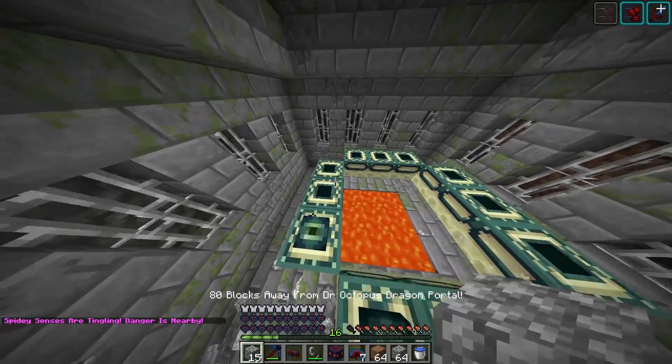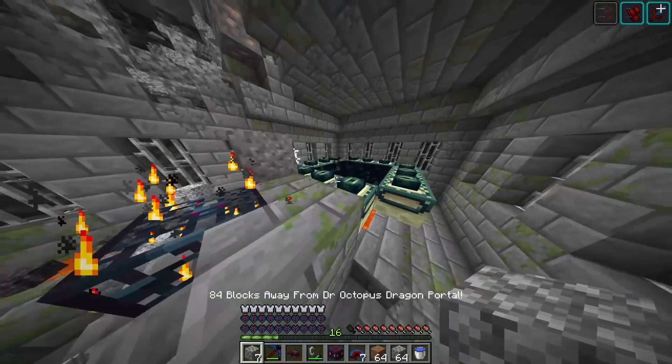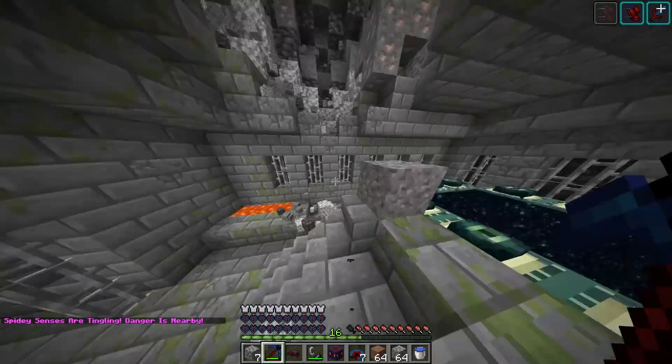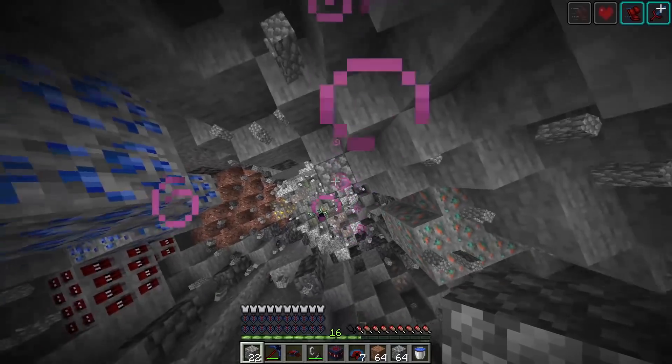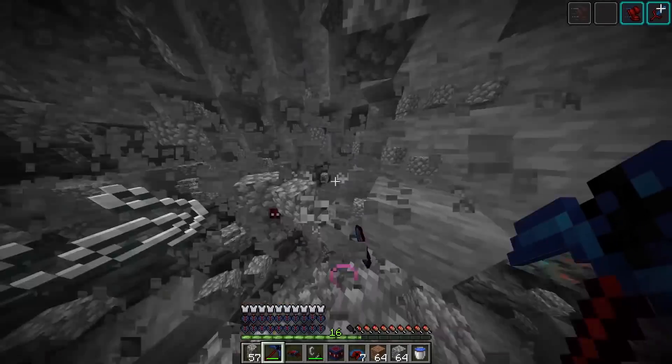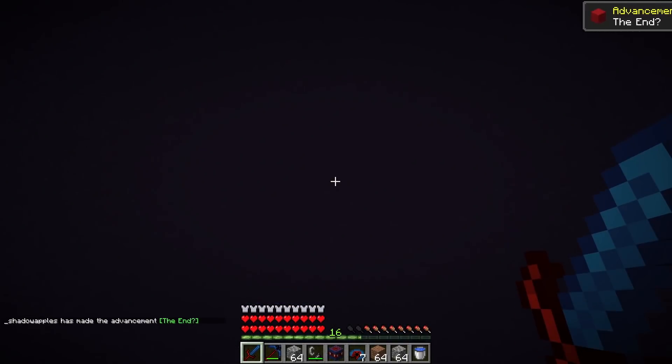I've got the portal to go fight the dragon. I need to find more ingots - there's gotta be something. I see something in the tunnel. Sneaking is making me reach then - I forgot I had that. 20 Spider-Man ingots. I got a new sword - we're fine, just like the other one. And we're already in the portal.